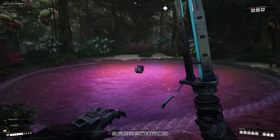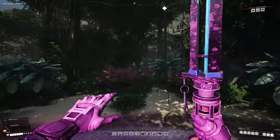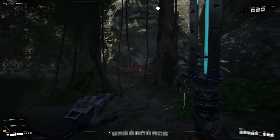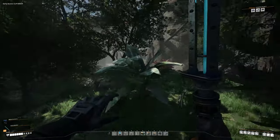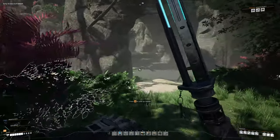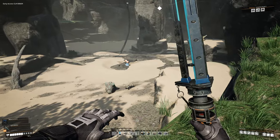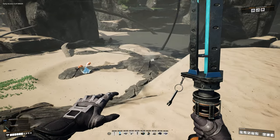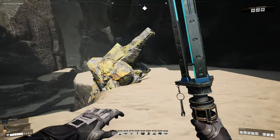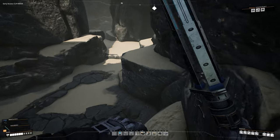You may not get quartz from every rock — it could be Caterium, iron, or copper. Just keep going up the path and you'll come across a pond. Hug the wall and you'll find a pond with a Mercer Sphere in the middle of it. There's a charger over here but I'm not too worried — just keep going and you'll come across a little desert area. If you see the geysers, you've found the right spot.